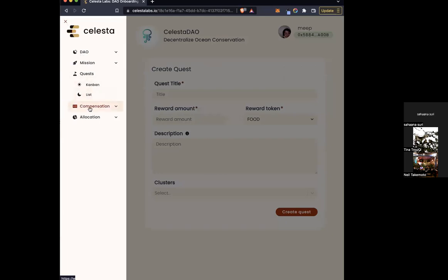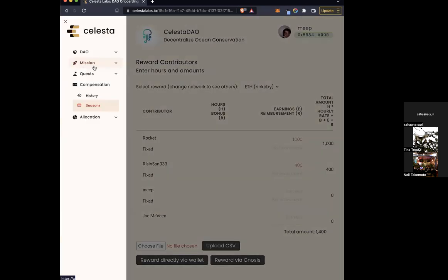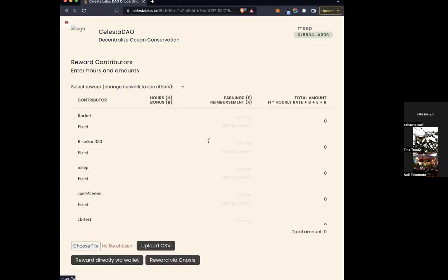Another place where tokens are used is with direct compensation — kind of like payroll — where you can type in how many tokens each person will be receiving. You have to be on the right network; so for example if both tokens are on Mumbai (Polygon), they won't show up if you're on the Rinkeby network. If I were to switch to Mumbai, they would have showed up. So those are the two places to use them.